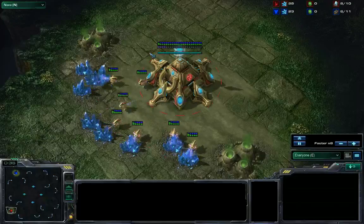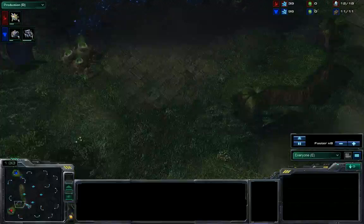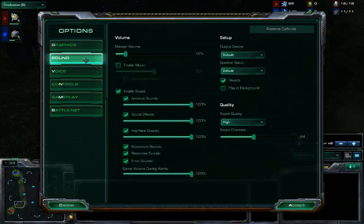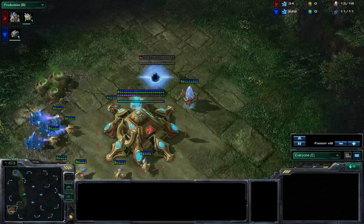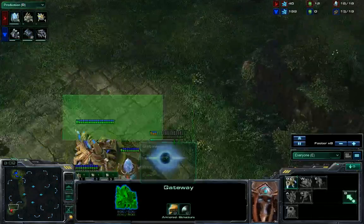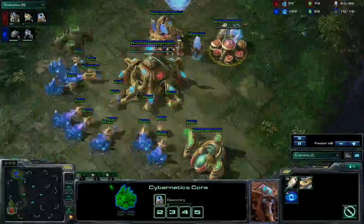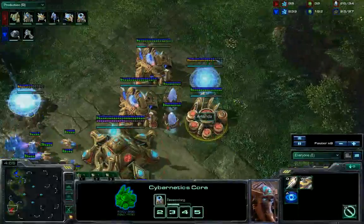We'll just watch this along. The overall plan in this game is to do a one base three gate immortal push. So we'll be pushing with three gateways with warp gate and an immortal, and we'll see how she follows through with that. We're going to want that warp gate done relatively quickly, so we'll see the chrono boost applied with that.